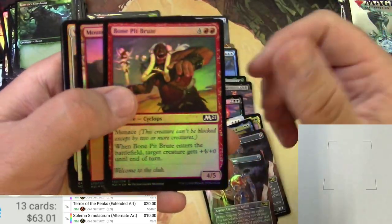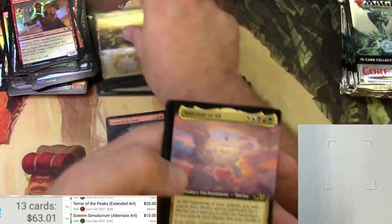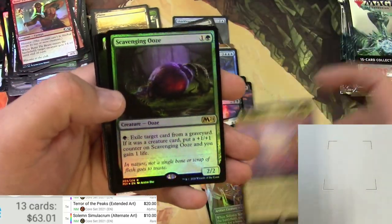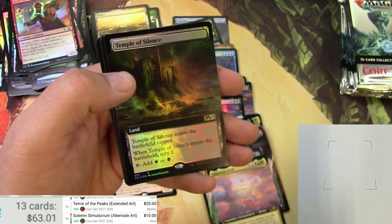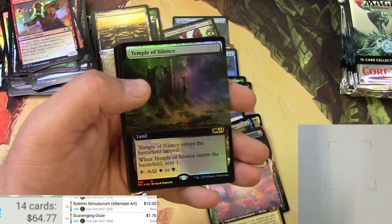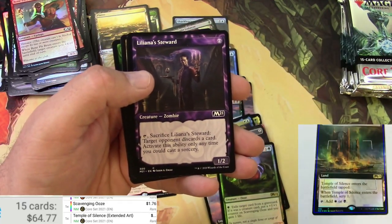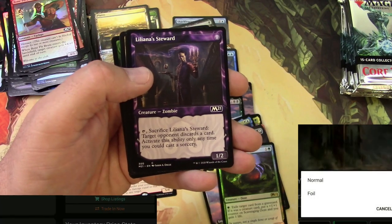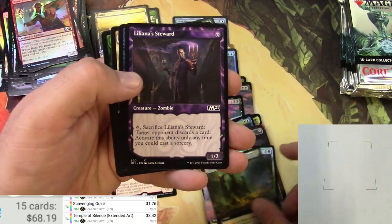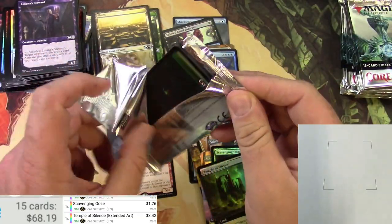Cat token and a Bird token. A Brute, a Mountain, some stuff. Really love these alternate art Planes. Got a Sanctum of All extended — I don't think it was much. A foil Scavenging Ooze — good card, very useful, probably another buck or so in foil, not even that. Temple of Silence extended art box-topper style — not a big one, but it sees a lot of play in Standard.